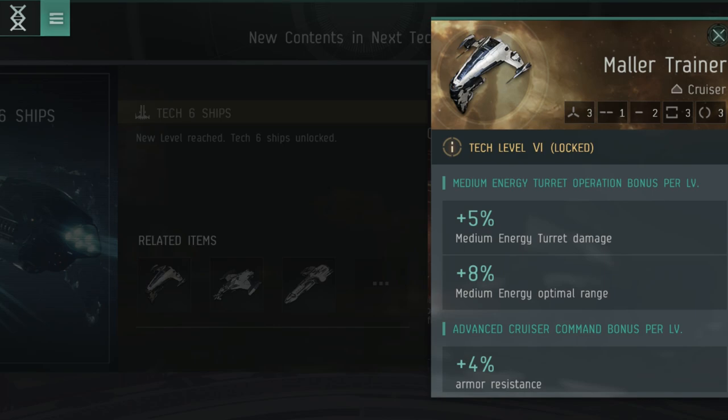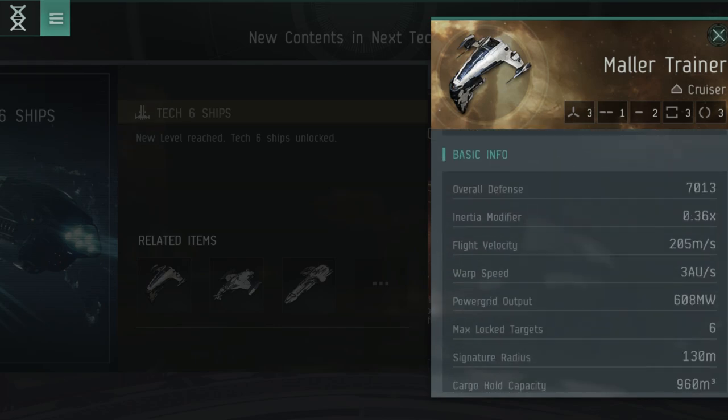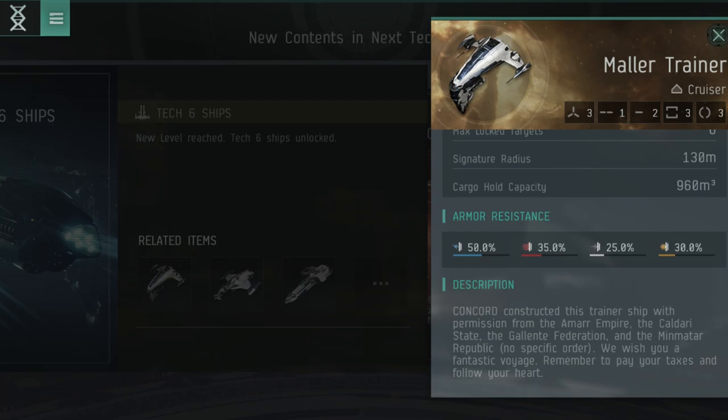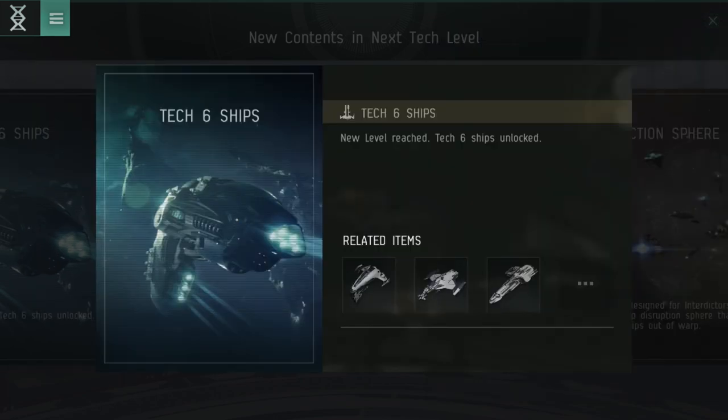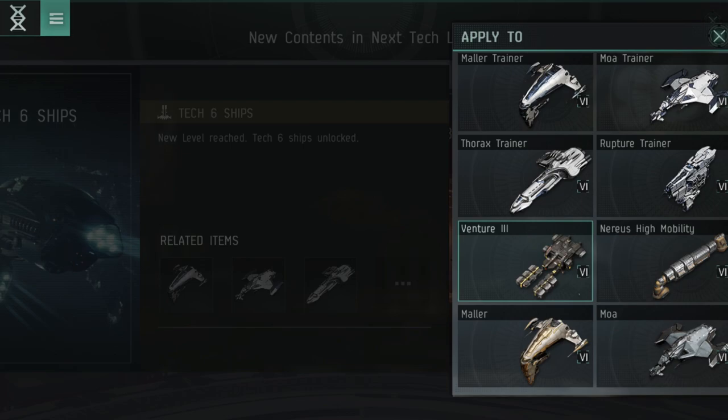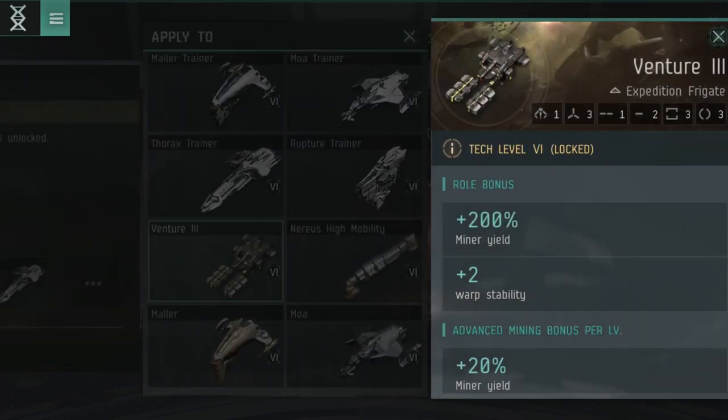There are tech levels in EVE Echoes, as there are with EVE Online, and these are presented very, very clearly. Essentially, as you level up your character you'll gain access to higher tier tech levels. In turn, these will allow you to access high quality ships, high quality weapons, modules, skills, and all the rest of that lovely good stuff.